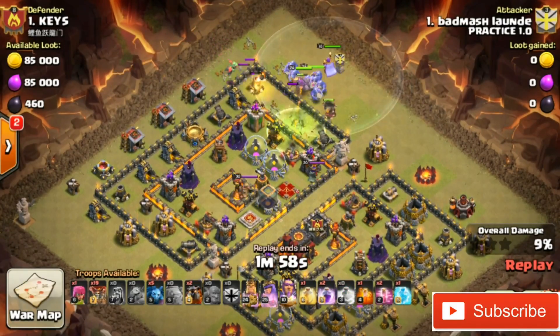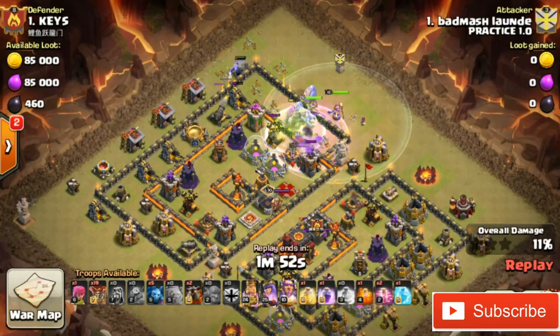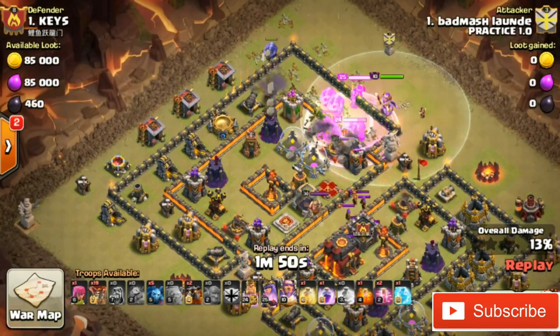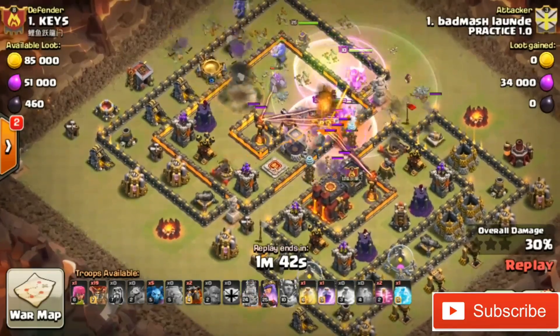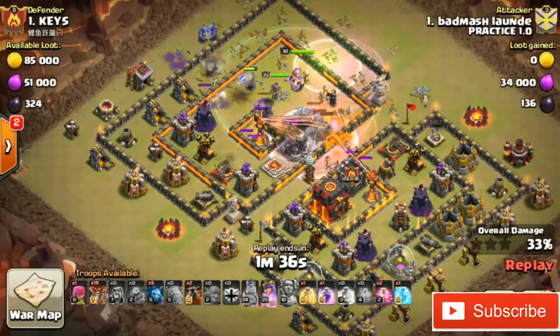With all the heroes, there's a proper use of a jump spell on the second layer wall so that the bowlers along with the golem could easily make entry on the north section of the base. The lava hound and balloons could easily take the south portion of the base. Bowlers do a nice job.